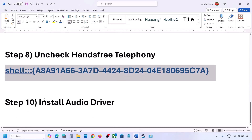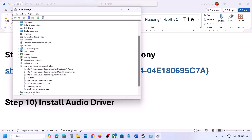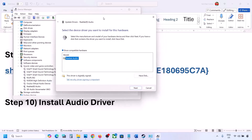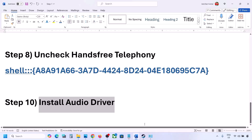The next step is to update or reinstall the audio driver. In Device Manager, expand 'Sound, video and game controllers,' select your audio device, right-click, and click 'Update driver.' Choose 'Browse my computer for drivers,' then 'Let me pick from a list of available drivers,' select your audio device, click Next, install it, and restart your computer. You can also download the latest audio driver from your system manufacturer's website — Dell, Lenovo, etc. — find your model, download the driver, install it, restart, and check.